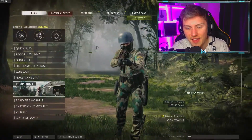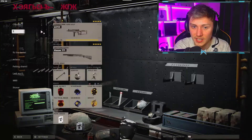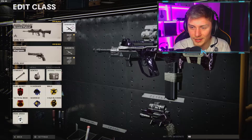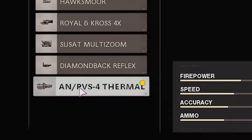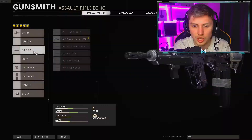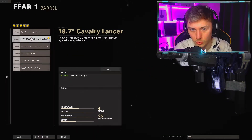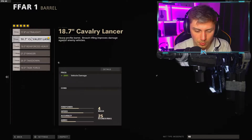In today's video we're gonna be using the FFAR, and it's got some pretty wacky attachments on it. Obviously we're gonna go for a nuclear and see what we can do. We're going with an AN/PVS-4 thermal sight - I've never used this in my life, this is the first time using this sight. Moving on to the barrel, we're using the 18.7 inch Cavalry Lancer barrel, which gives you 200 vehicle damage - it does not help with kills in the slightest.